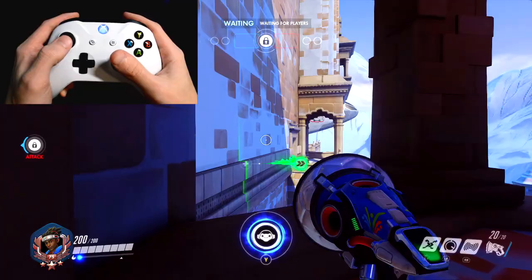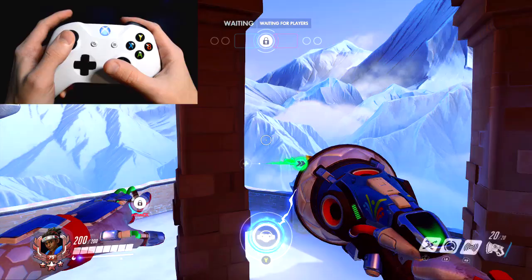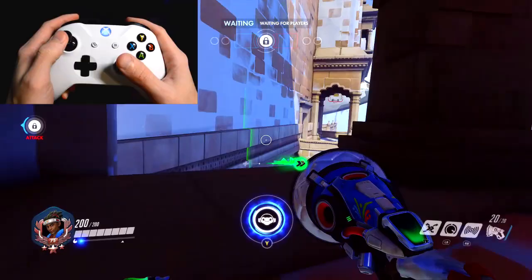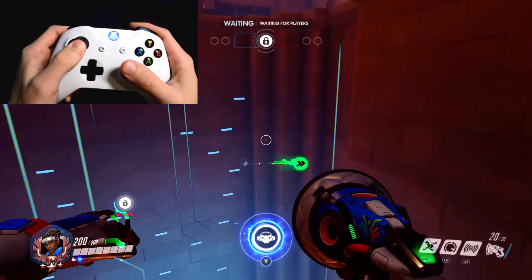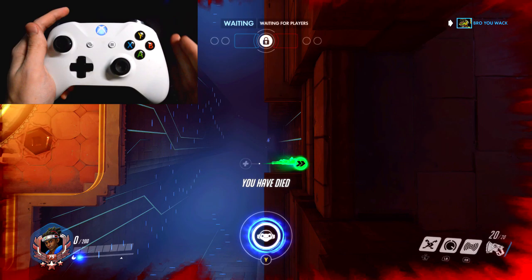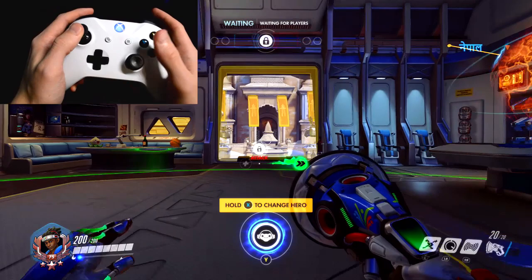A quick tutorial of how Lucio's wall riding works: when you're on a wall going one direction, you can't go back on that same wall if it's facing the same direction. So that's why you see a lot of Lucio players going back and forth — the walls are facing different directions. If you're ever wondering why you're wall riding and you can't go back on the wall, it's because it's facing the same direction. That's why Nepal is so good — there are so many walls you can practice wall riding on. Right here is a perfect place to practice because if you fail, you're going to die and you'll know you're not utilizing Lucio's wall riding. You have to go on different walls at different angles, keep going back and forth.